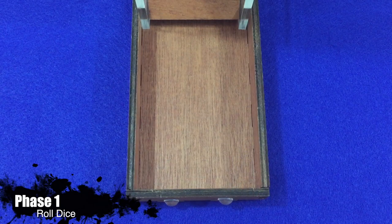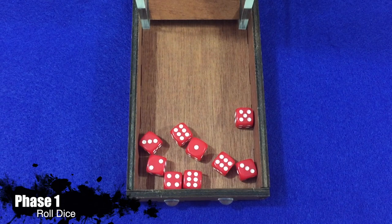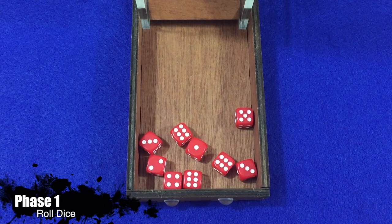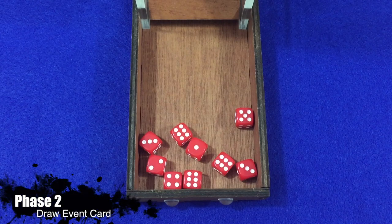The King's Abbey is played over seven rounds, and each round is broken into 12 phases. In Phase 1, all players roll their dice. The dice represent the monks that are recruiting peasants, training clergy, defending the abbey, going on crusades, fighting Vikings, and collecting resources.